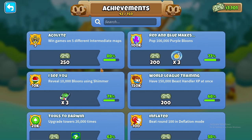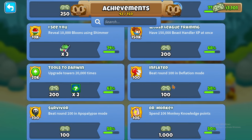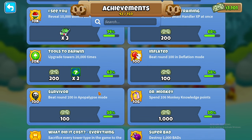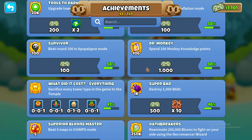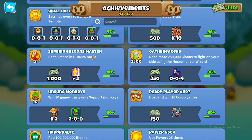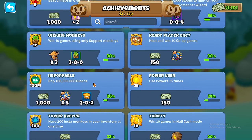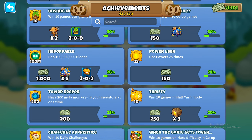First of all, get your achievements — achievements are really good for getting everything. Do all the easy ones you can as you scroll down, like beat five maps in CHIMPS mode, which also helps with black border. Things like popping a hundred million balloons — that one's hard though.